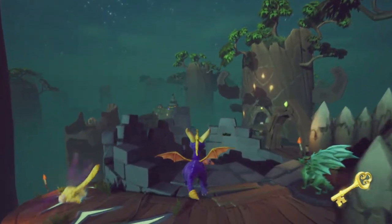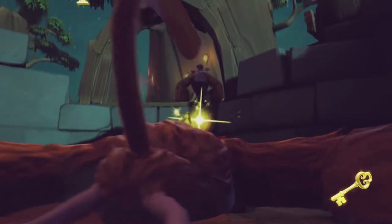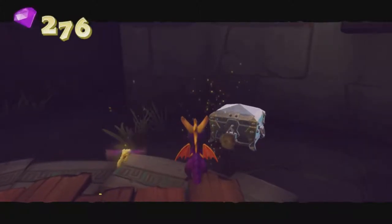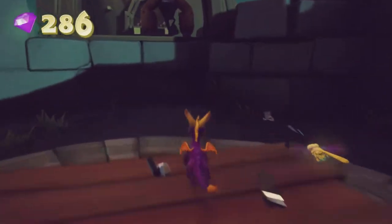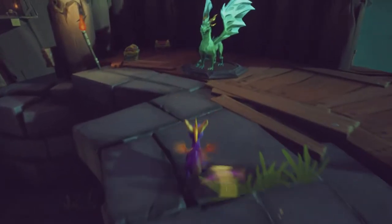I'll glide over there — there's a dragon. There are some sleepy enemies I can take out while they're sleeping because I'm a monster. Here's the locked chest — I can unlock it. I have had the key for a while. There we go. Climb back up here, we can get that monkey over there as well. Also, this dragon.